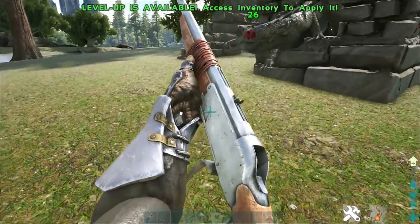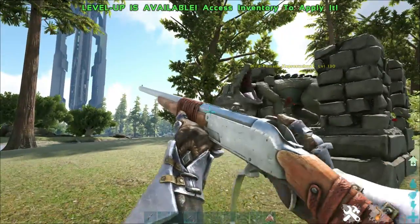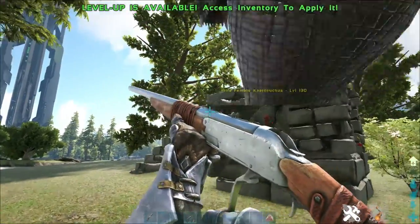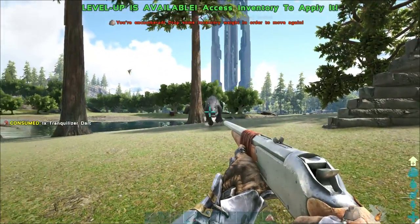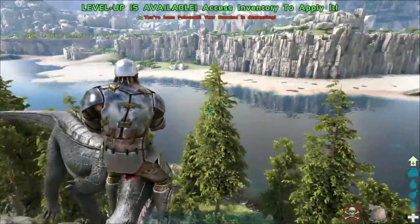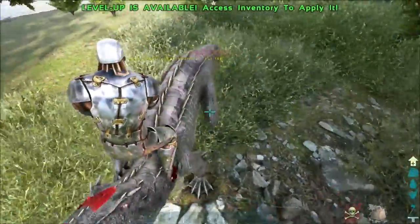Once you've got it in there, all you need to do is simply knock it out. It's a basic knockout tame — you can't passive tame it. I would recommend a longneck because it will enable you to knock it out quicker. Another method is you could just let yourself get grabbed by it, depending on what level it is. We do have some flak armor on — if he grabs us, we can tank the damage.